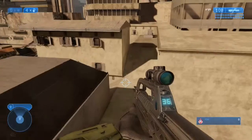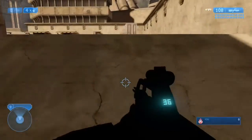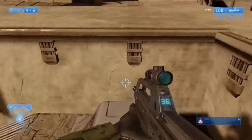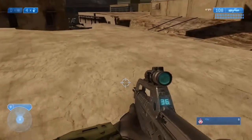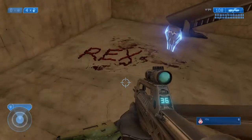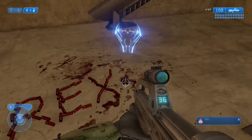Now you want to follow that long walkway onto the roof, then jump on one of these crates and onto the roof here. You should see a massive hole in the roof — drop down through it and you've got the Rex Sword. Once you pick this sword up, you should get the achievement.